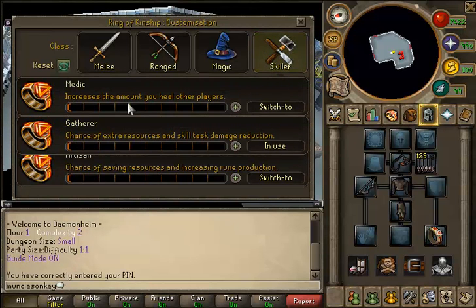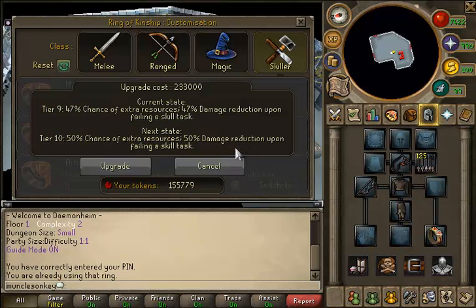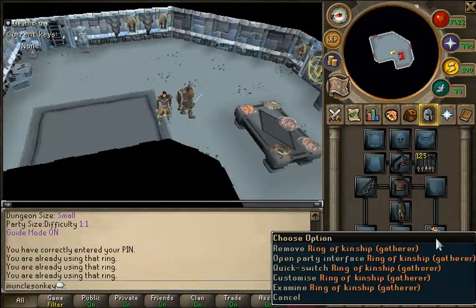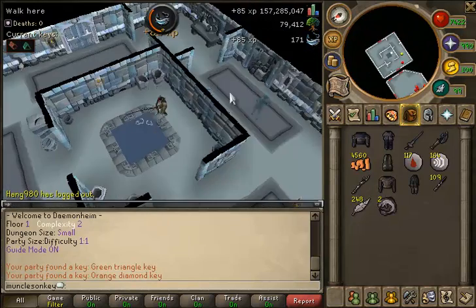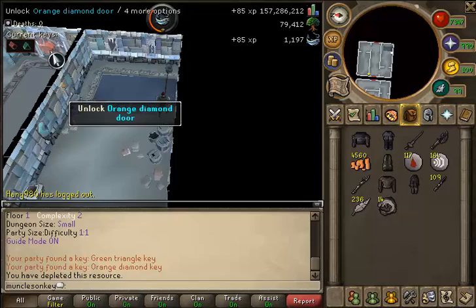Once you're in there, depending on how many tokens you have, you want to get your gatherer's ring and upgrade it as much as you can. I decided not to go for the final upgrade, the level 10 gatherer's, because it costs a ton of tokens for a very small increase. You want to upgrade it as much as your tokens allow, or as much as you're willing to spend. I would recommend getting at least a level 5 gatherer's ring, possibly higher — it does not cost very many tokens at such a low level.